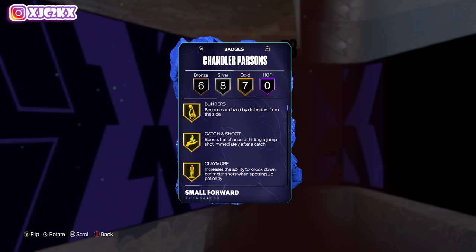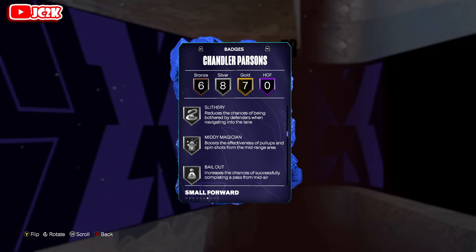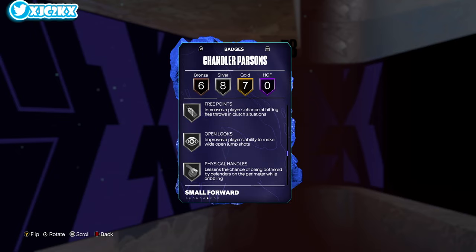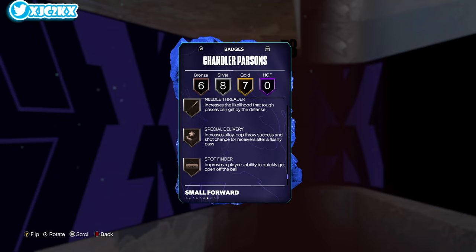His badges: 7 golds, 8 silvers, 6 bronze. You got blinders, catch and shoot, claymore, corner specialist, screen machine, guard up, slippery off ball. Silver bailout, two-step free points, open looks, physical handles. Bronze: age of three, dead eye, limitless range. Really good shooting badges there, as well as spot finder and needle threader.